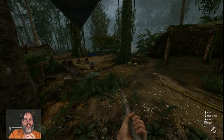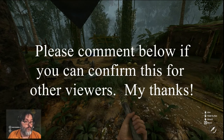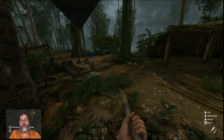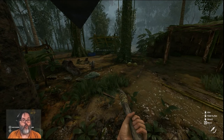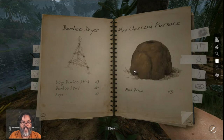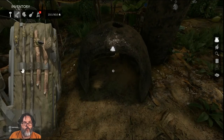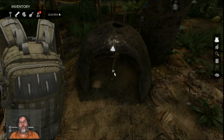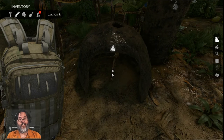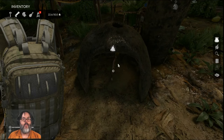Then we have the ability, once you mine iron — which you find in caves at the beginning of this episode — it's possible you might find it on the exterior of mountain walls, not confirmed. If it's only in caves that's really going to limit availability, so there may be sporadic veins across the exterior of mountains. Once you get the iron, under the fire tab you learn the furnace and the forge.